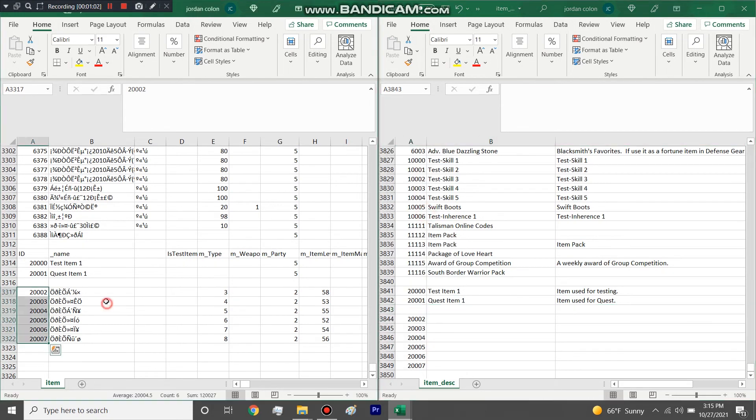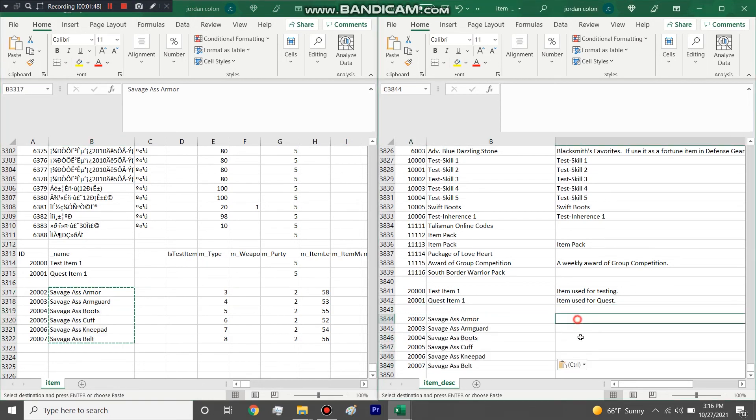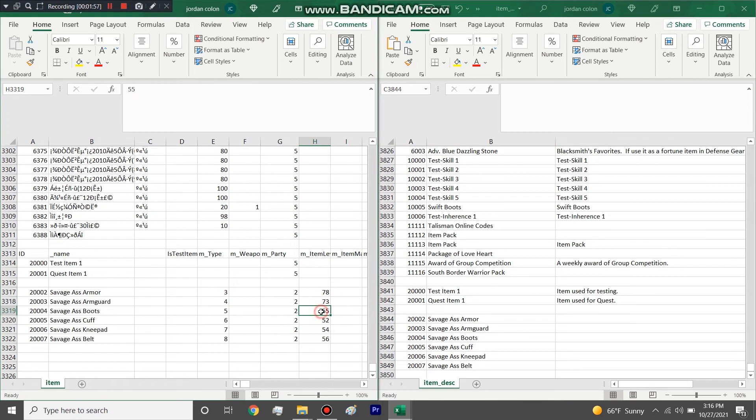We'll name the set 'Savage Assassin Armor.' So: savage assassin armor, savage assassin arm guard — level 53 — and so on. What I do is paste and just change the last word. When you're making one or two sets for five different classes with six items per class, that's a lot of entries, so I do as little work as possible and copy as much as I can. Cuff, knee pad, belt — copy those in. For gear you just leave the description blank.